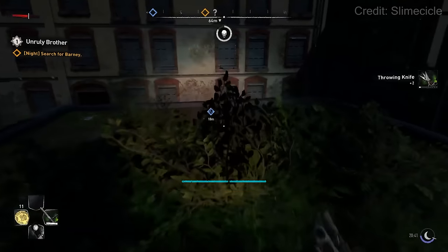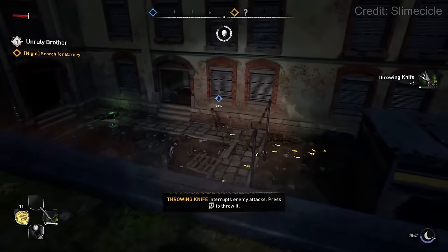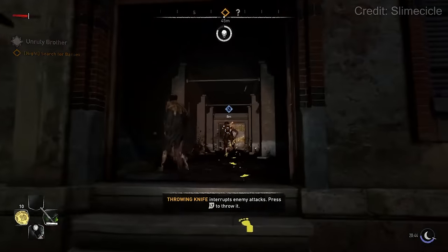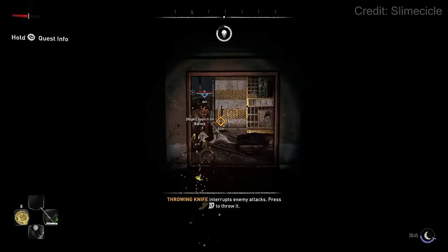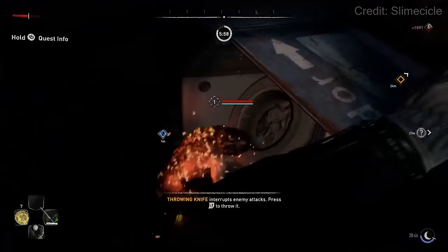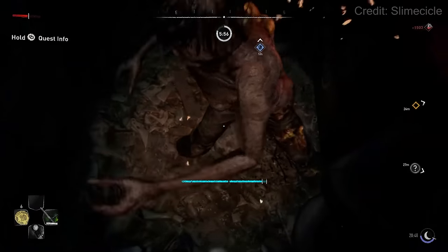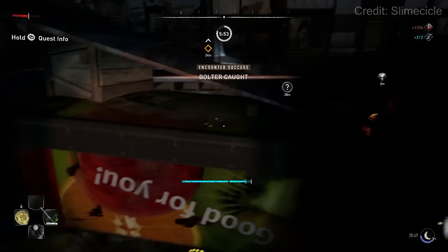Bolters are back in the same way they appeared in the first game. They are non-hostile — they will never attack the player, they only come out at night time, and when they see you they will run away. They're very, very quick and may even attract other types of zombies. I see these guys as less of an enemy and more of a challenge, because if you do chase them down and loot them, you're going to get some pretty valuable stuff.